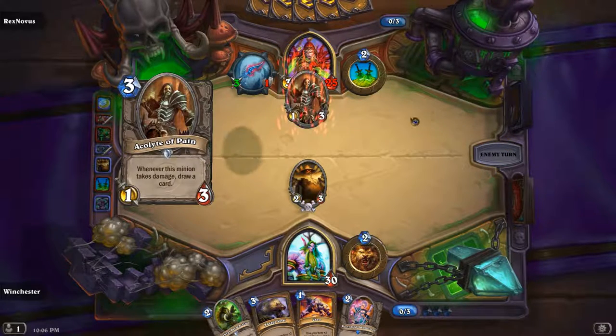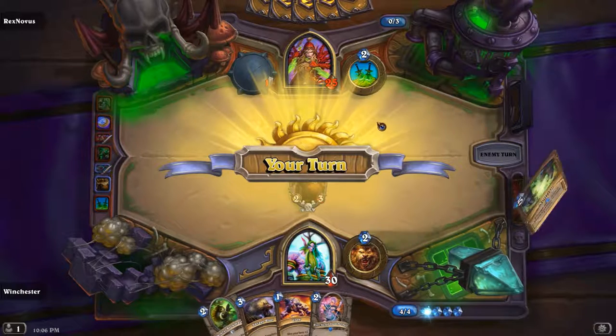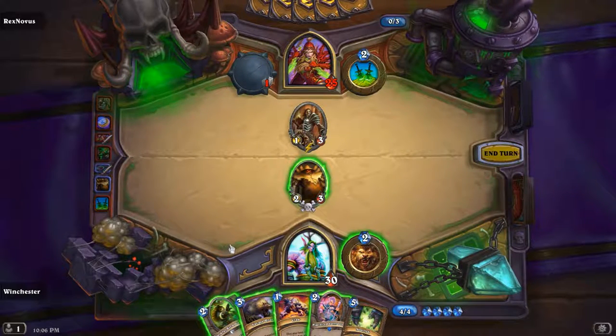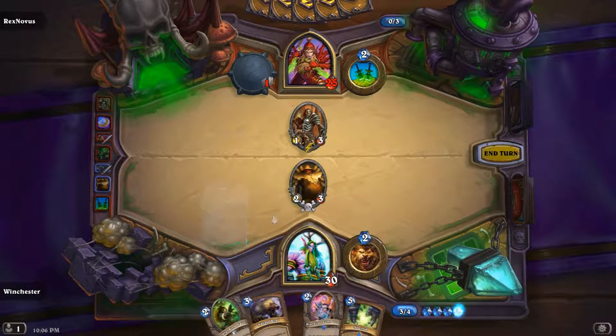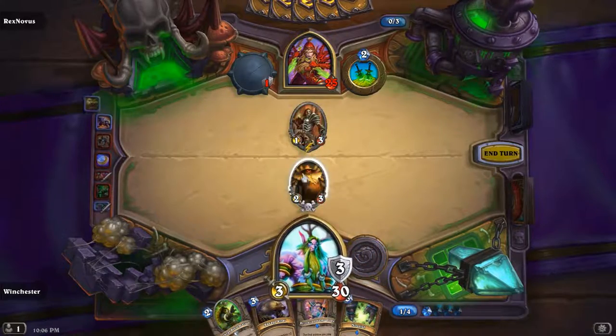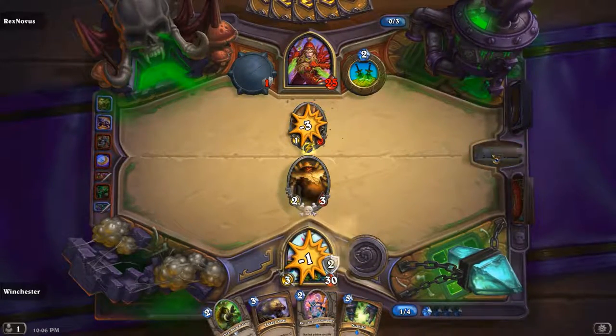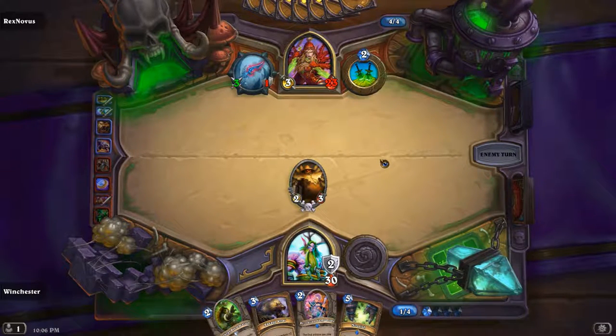Deadly Poison — he has to take 3 damage to the face. His other card is Coin and a 3-drop. Acolyte of Pain — let the pain speak to me. Oh yeah, I can Claw, Hero Power, Pint Size — no, I can't do everything. Claw, Hero Power, and that kills it, then go face. Like I said with Paladin, I don't like Acolyte of Pain on Rogues. I really like Acolyte of Pain on a Mage because she can ping it and will definitely draw at least 2 cards.